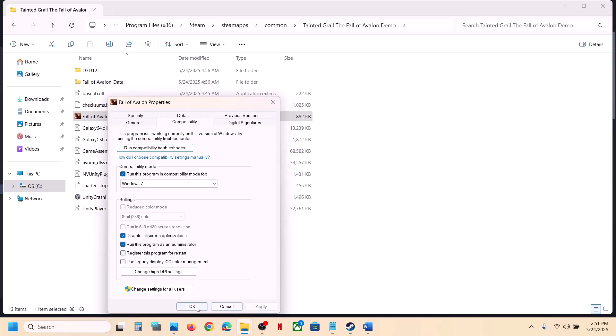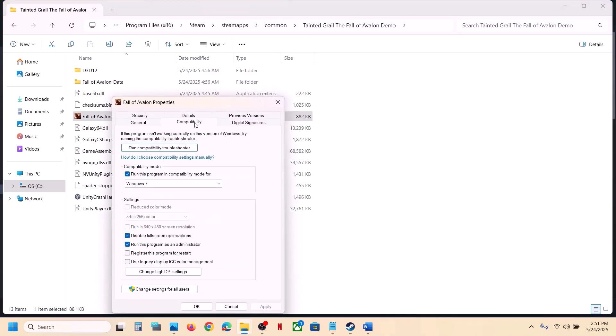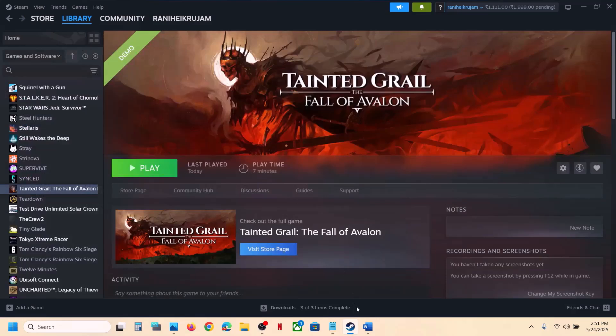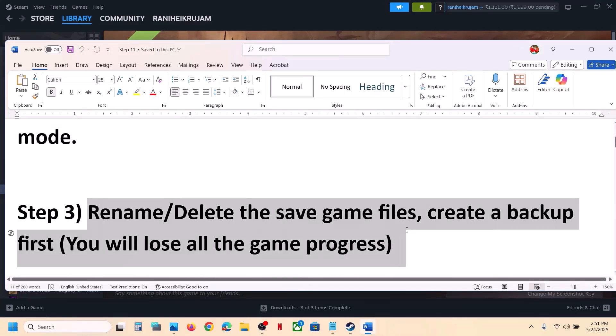Still not working, put a check on 'Disable full screen optimizations', hit Apply, click OK, launch the game and check. If after checking all these boxes it's still not working, you can uncheck those boxes, hit Apply, click OK, and follow the next step.